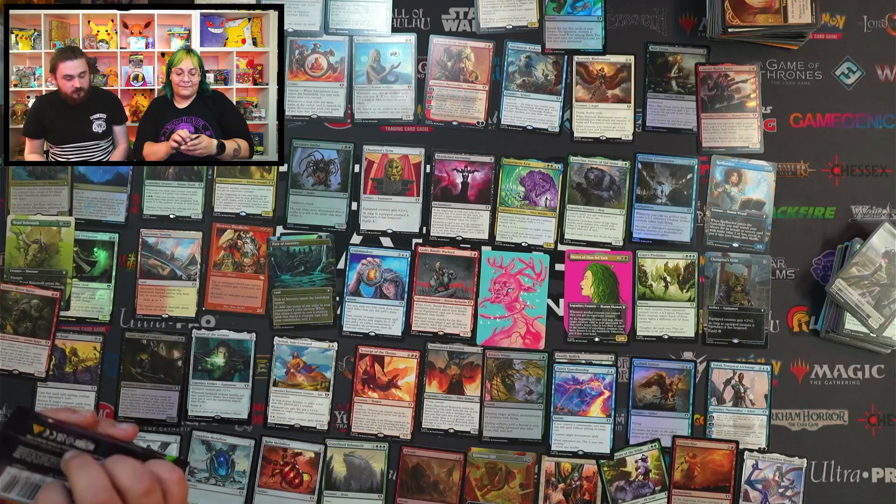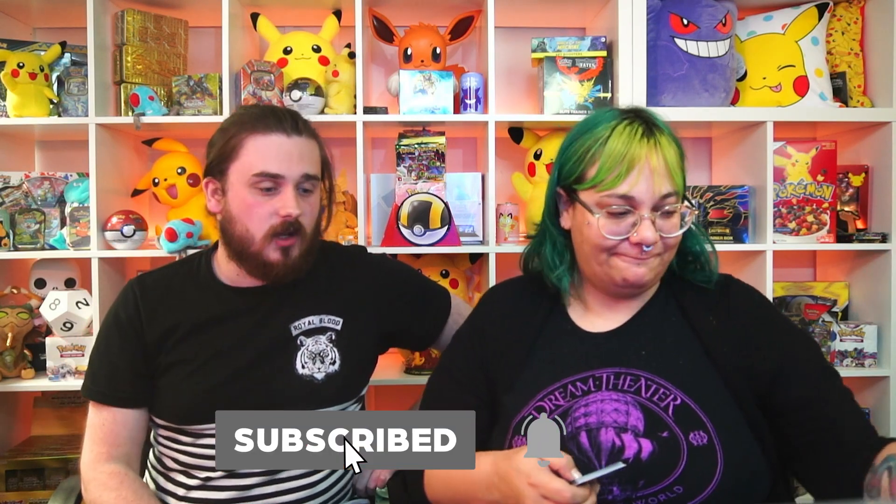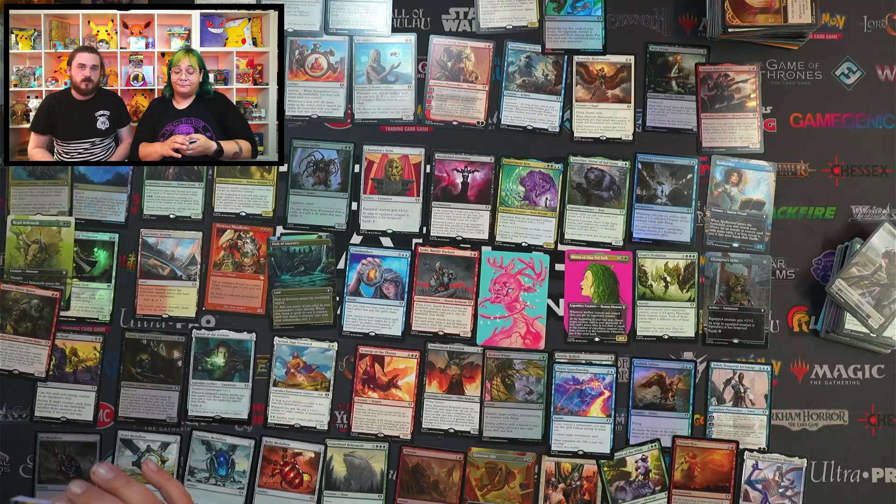You know what that means — we're down to our last one and it better have the Emerald Medallion and Deflecting Swat because I will be so upset. It's stressful, too stressful. Will we get it? If you guys have enjoyed the video so far, please remember to like and subscribe — it helps us out so much. Comment which of these cards you'd want to add to your collection, we always want to know. And if you want to add them to the collection, you know where to head — Total Cards.